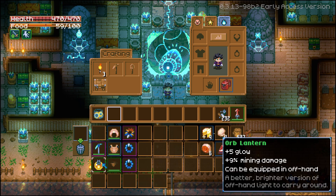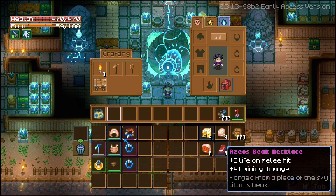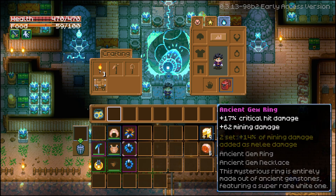The Orb Lantern with a 9% mining damage boost. Then the Azios Beak, which gives you 41 mining damage — it's better than the Ancient Gem Necklace for this build. And an Ancient Gem Ring because of its 62 mining damage; we will have 2 of them.